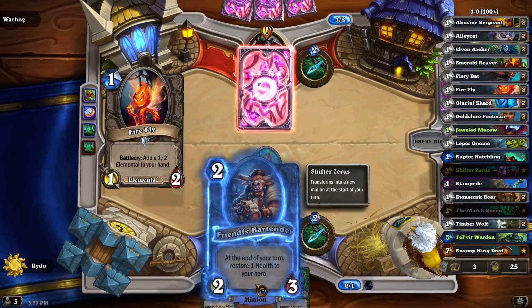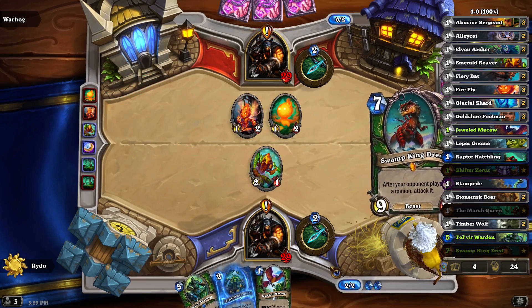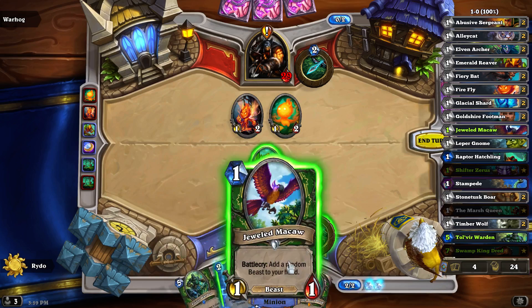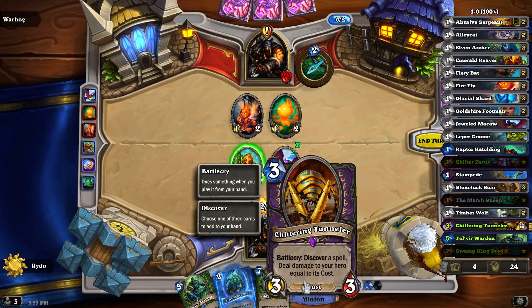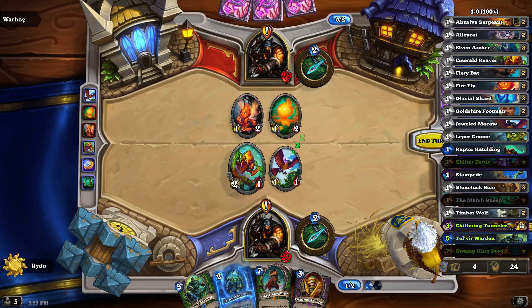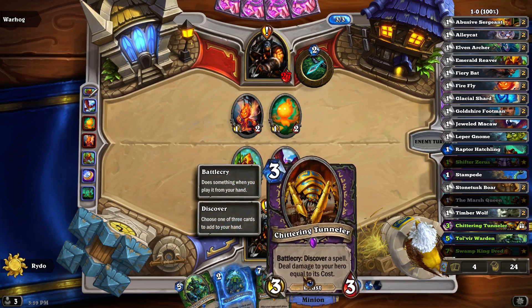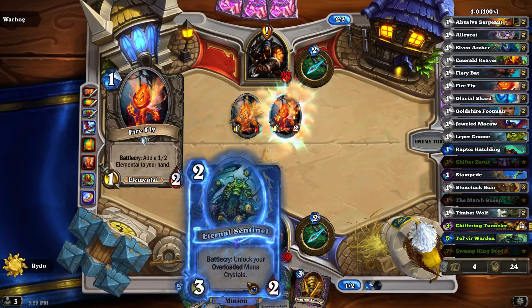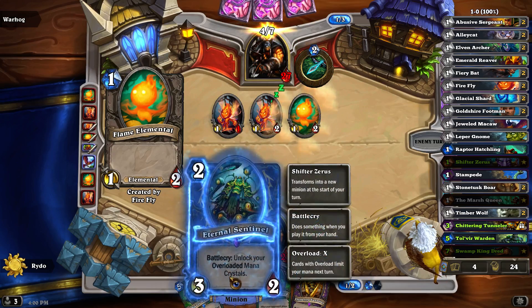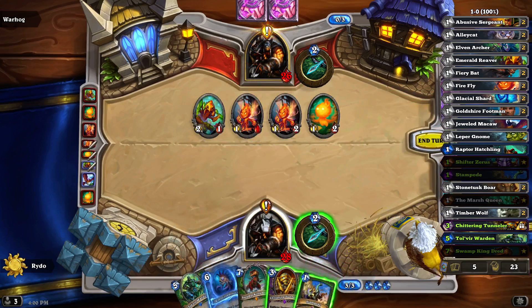Add two random beasts to your hand. I feel like if you had a murloc deck this would work slightly better. There's also a spell that deals damage to the hero equal to its cost — you could potentially do ten damage to your hero, but more than likely you're going to do something closer to four or five. Since Shifter Zaris turns into a random card — I thought it turned into a random legendary card.